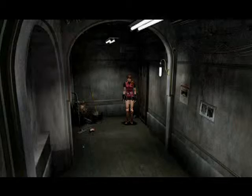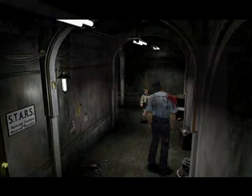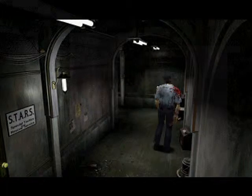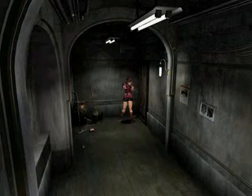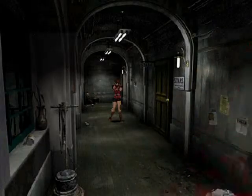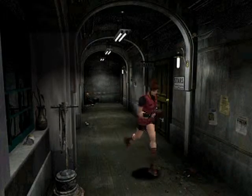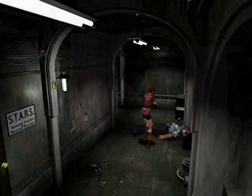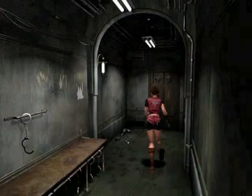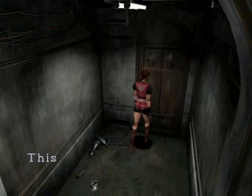We're going to come in here, and we're going to see that there's a zombie. I'll show you what happens. You're looking at my grenade launcher — I will blow your head off. There's a thing in my way. Anyway, use the spade key here, discard it, and let's see what we got here.